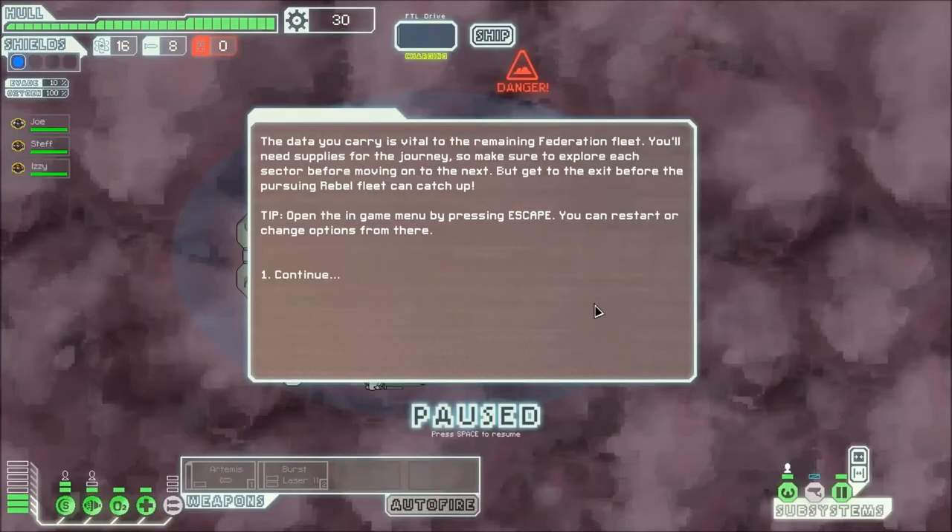So, the data you carry is vital to the remaining Federation fleet. You'll need supplies for the journey, so make sure to explore each sector before moving on to the next, but get to the exit before the Pursuing Rebel fleet can catch up. Basically, the Pursuing Rebel fleet will be shown on the map as a big circle that just keeps getting bigger and bigger, and it follows you throughout the map.